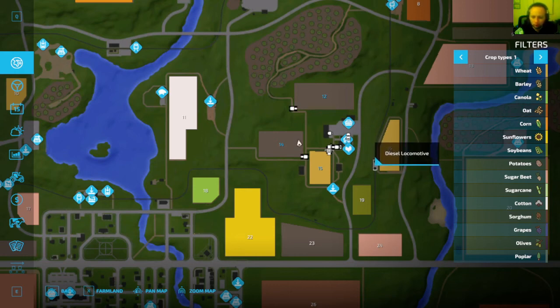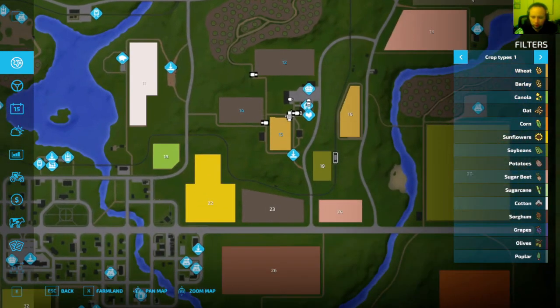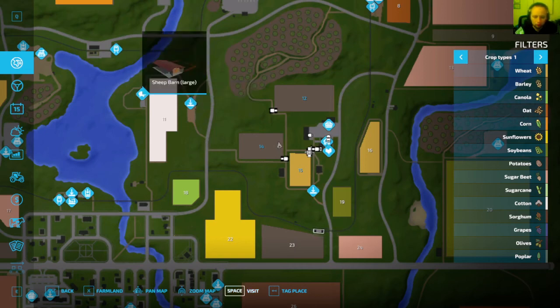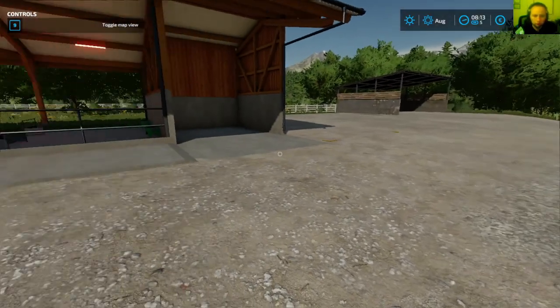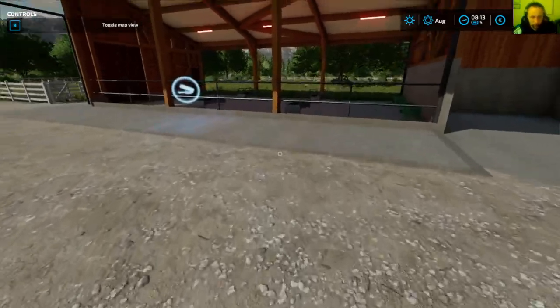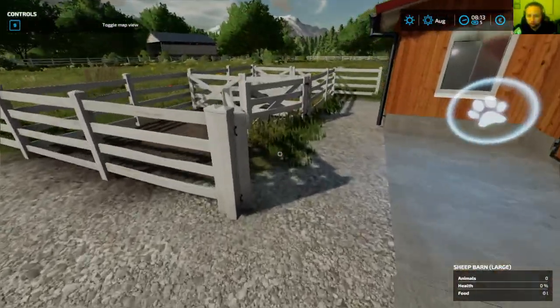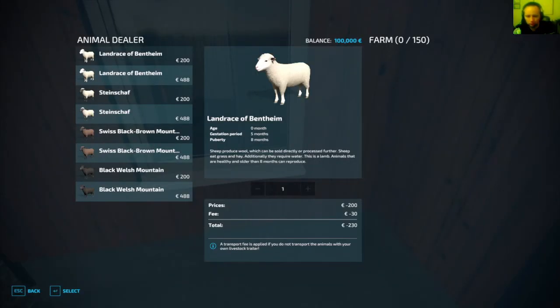In our starting area we have three fields, and there's a train that goes right through - a diesel locomotive. Fields 16, 19, 23, 24, 25, 17, and 11 are visible. Right here is a buy/sell point that you can visit, and you've got your large sheep barn.